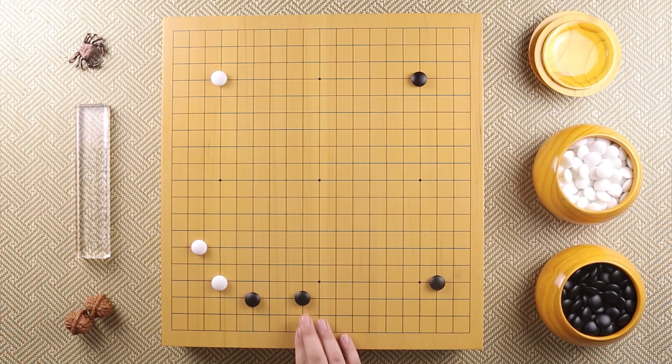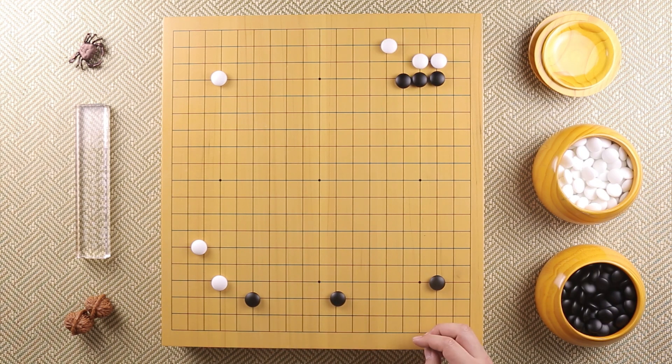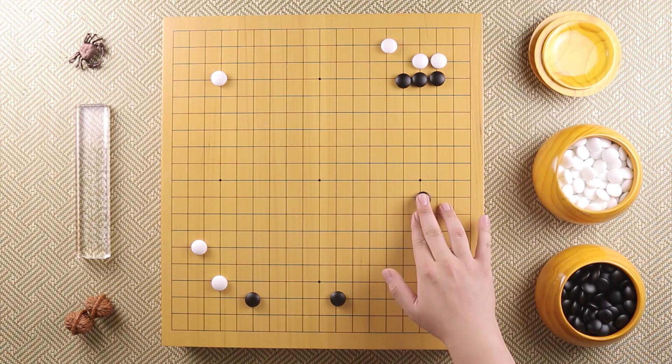Before we get into the specifics, let's clarify some facts so you have less headaches when playing Go. First of all, there are several common types of extensions: low 2-space, high and low 2-space, low 3-space, high and low 3-space, 4-space, and 5-space.